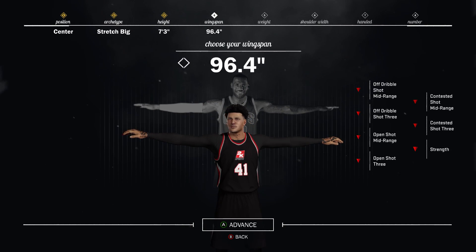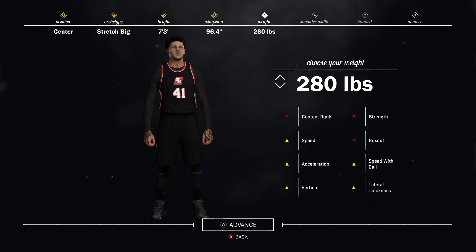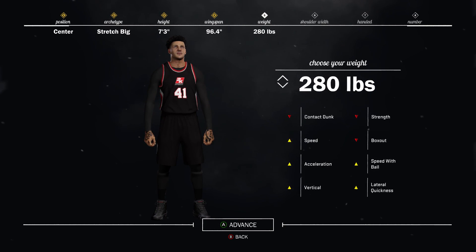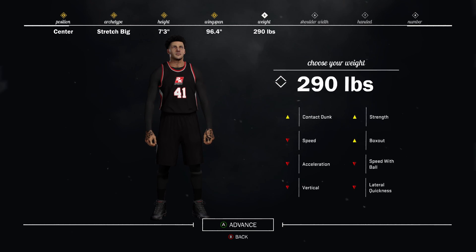Basically what you want to do is put his height to 73 — you already know that — his wingspan to 96.4, and his weight to 290, and you'll be straight.